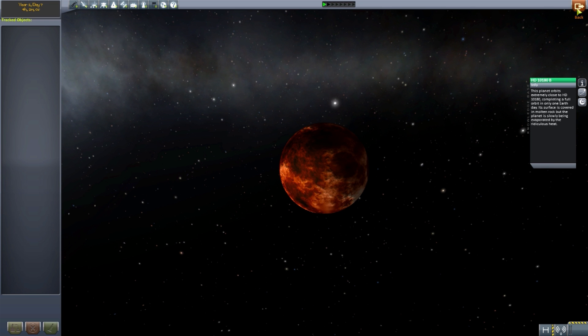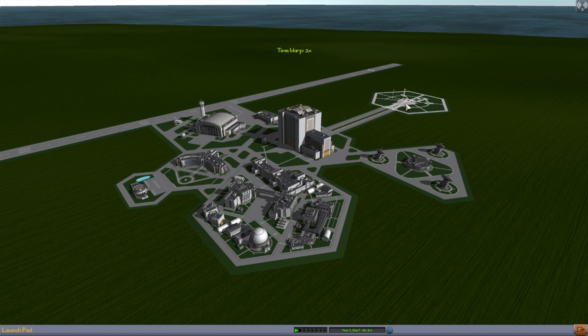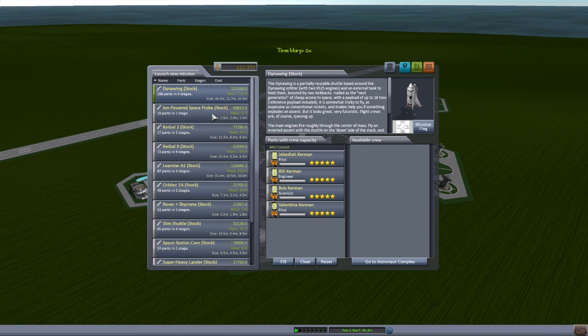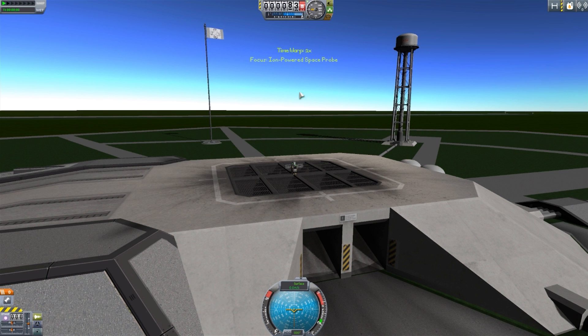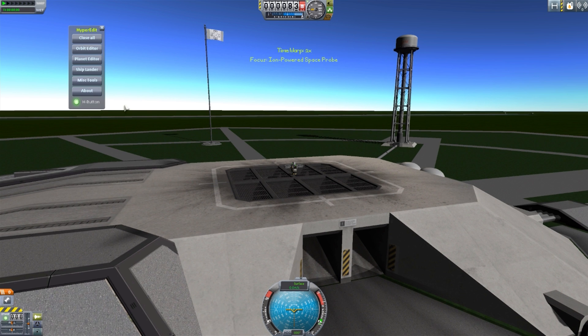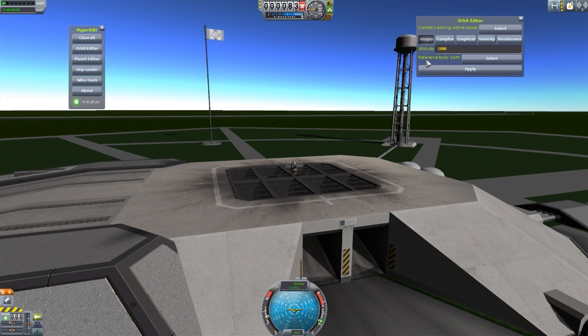Let's actually go and take a bit closer look at these with a quick little probe mission. Hyperedit is going to probably crap itself when we try and go 127 light-years away — that's going to be fun. So let's just go and give that a try. We're probably going to explode.